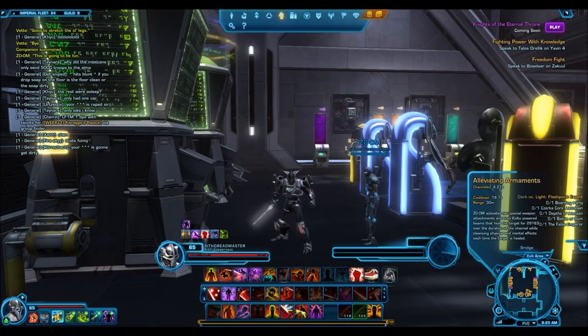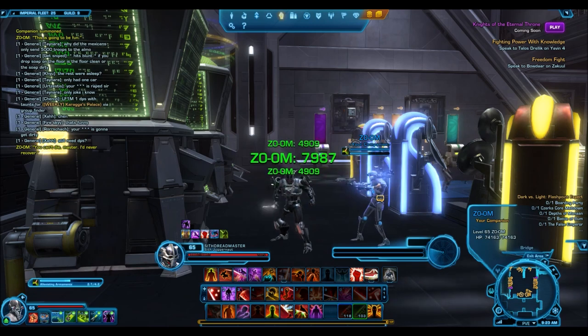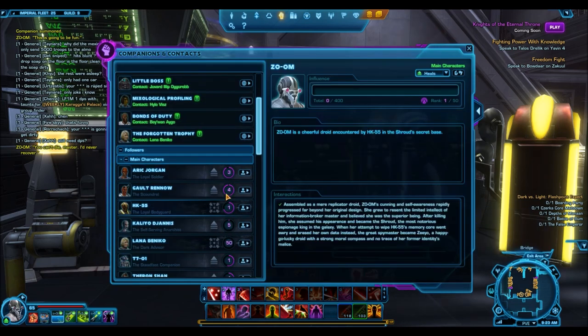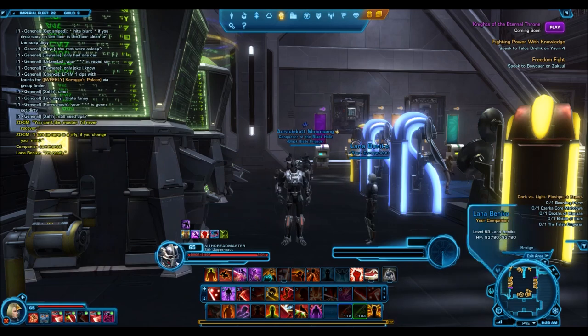She also has this ability called Alleviating Armaments — 29,163 healing at rank influence 1. So I'm really excited to get her up to rank influence 50 and see what she's able to do for me, especially when healing me through content, because I'm not great at PvE. That's definitely going to help me a lot.